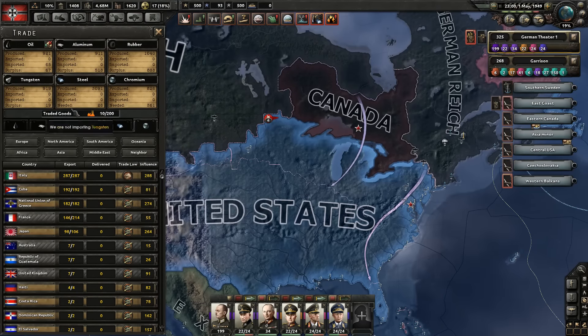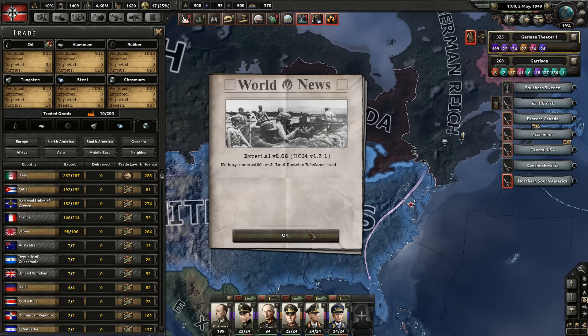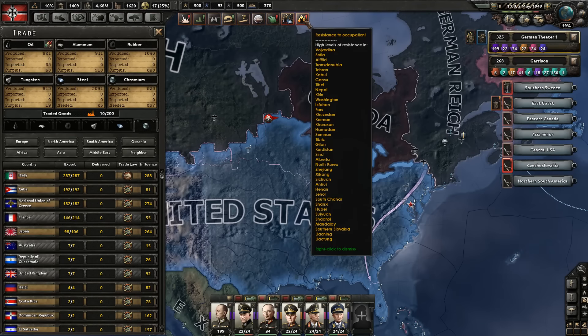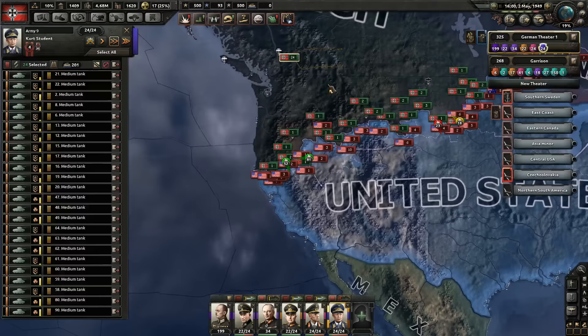We have a good surplus now, because of the stuff we're taking from the United States. So we don't need that anymore. Come on. Land doctrine. Whatever. Mod update. Resistance occupation. We don't care about that. But all the rest, please fix itself.